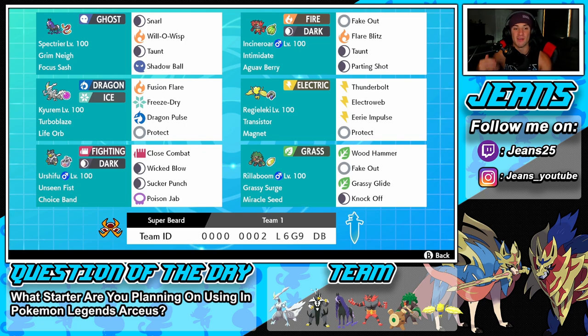Bottom left corner we have Urshifu — I love this Pokemon. We've got Choice Band on him with Unseen Fist, Close Combat, Wicked Blow, Sucker Punch for first-turn priority, and Poison Jab. I love having Poison Jab on the Pokemon considering Fairy is such a huge threat in the meta right now.